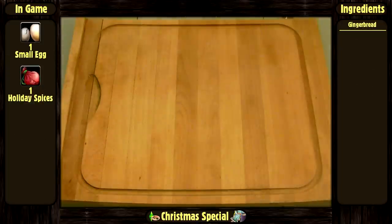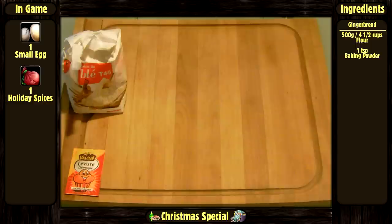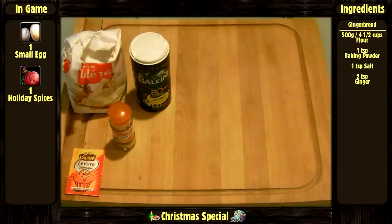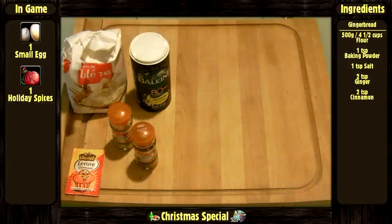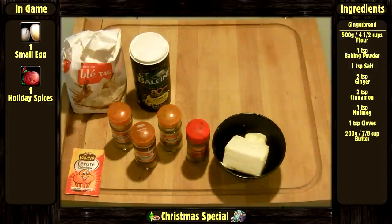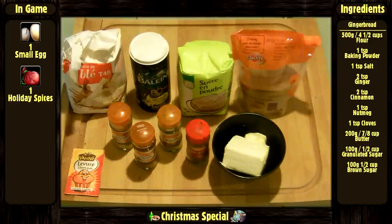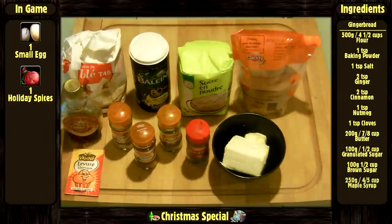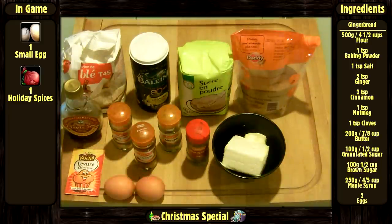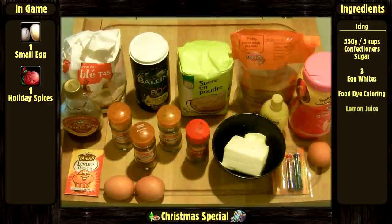For the gingerbread cookies: 500 grams or 4.5 cups of flour, 1 teaspoon of baking powder, 1 teaspoon of salt, 2 teaspoons of ginger, 2 teaspoons of cinnamon, 1 teaspoon of nutmeg, 1 teaspoon of cloves, 200 grams or 7/8 cup of butter, 100 grams or 1/2 cup of granulated sugar, 100 grams or 1/2 cup of brown sugar, 250 grams or 4/5 cup of maple syrup, and 2 eggs. For the coloring: 550 grams or 5 cups of confectioners sugar, 3 egg whites, food dye coloring, and some lemon juice.